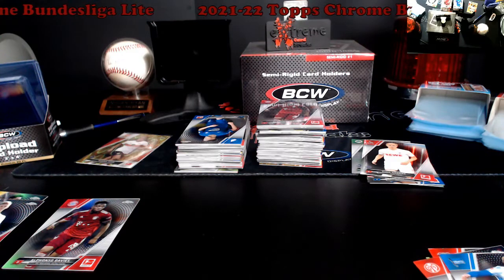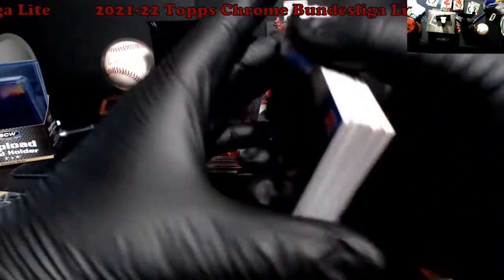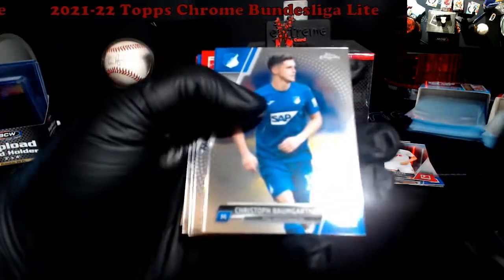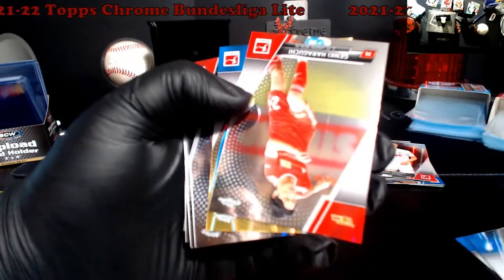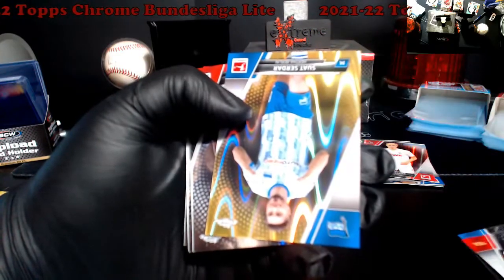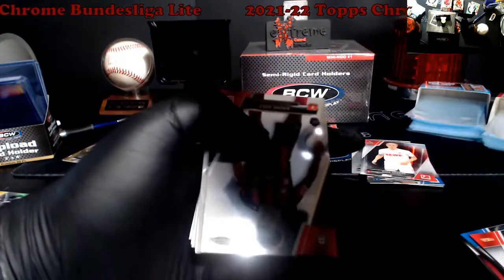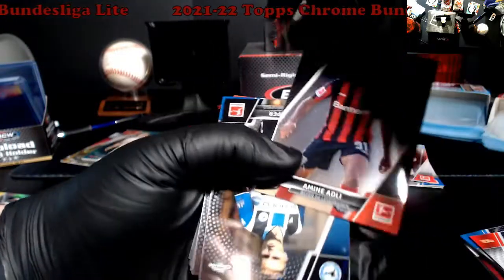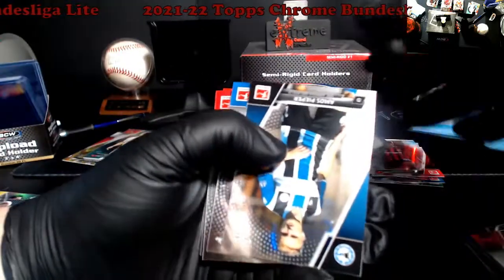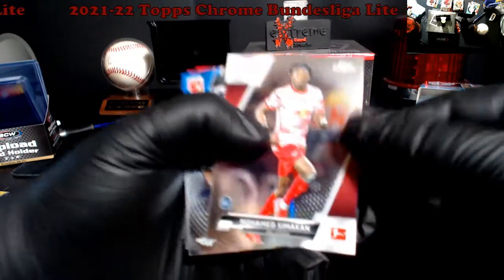It's pretty good so far — we're getting the waves and stuff. Being gold waves now. I know autos do come in this, I think it was like one in every 20 boxes so I highly doubt we get one. We got a Gold Wave coming — Suat Surtr. Adley rookie. A6 go every which way — Simic, Simican.